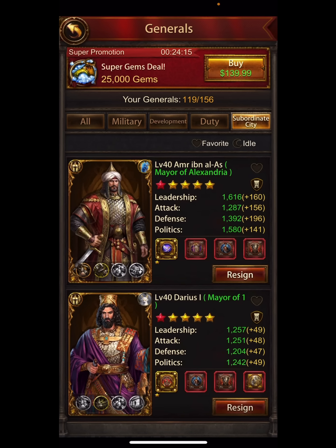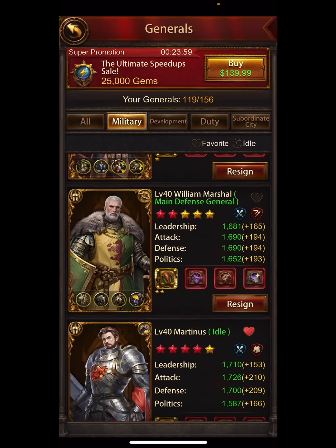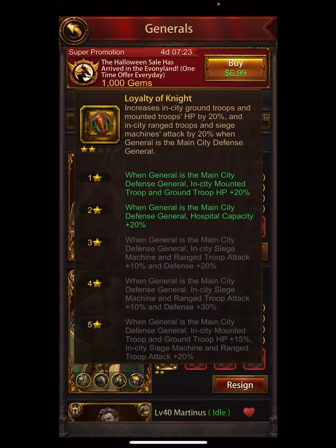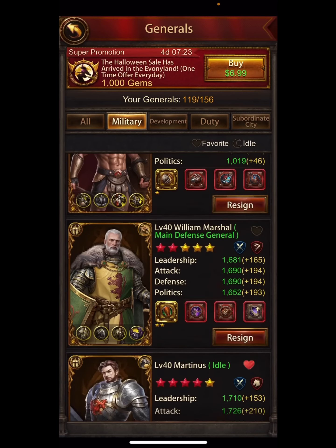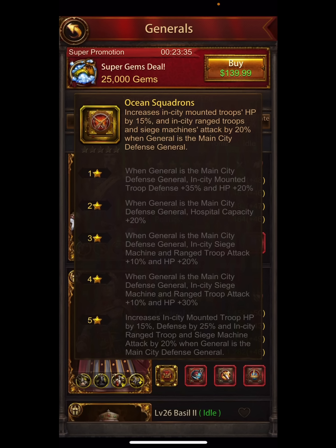You want to do your wall general first — get them to six stars, possibly seven — then stop. At six stars, a wall general adds in-city mounted troop and ground troop HP, so that's 40. Another example at six stars adds in-city mounted troop and ground troop defense and HP — that's 50. Joseph Johnson does in-city mounted troop defense 35 and HP 20, so 55.